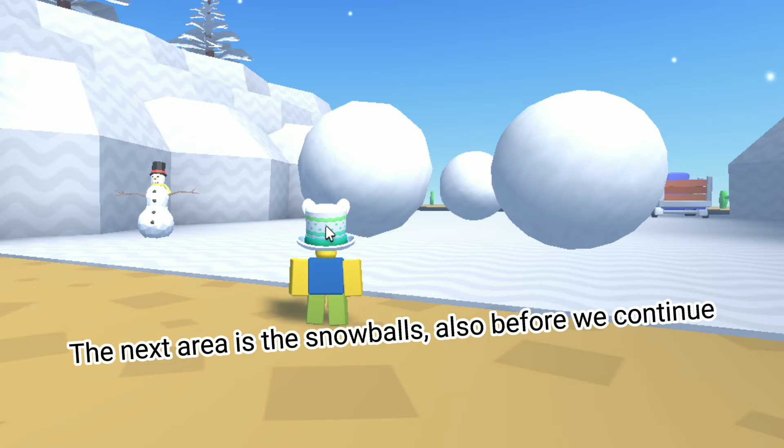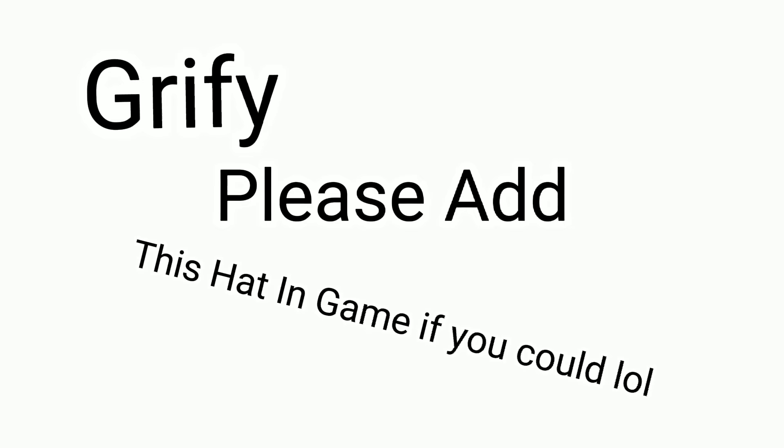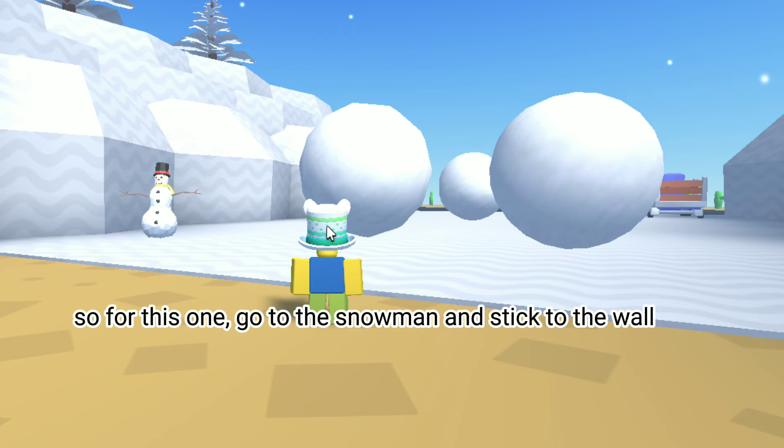The next area is the snowballs. Also before we continue, I need to tell you about today's sponsor — it's Graphite. Please add this hat in-game if you could, lol. So for this one, go to the snowman and stick to the wall.